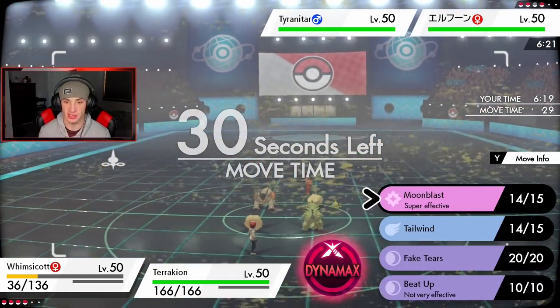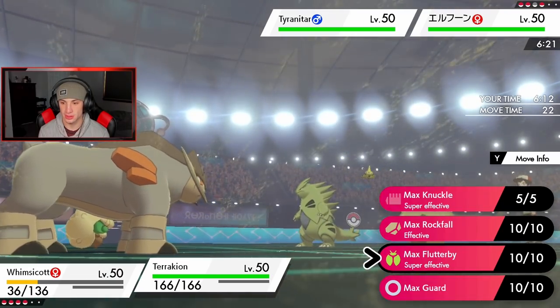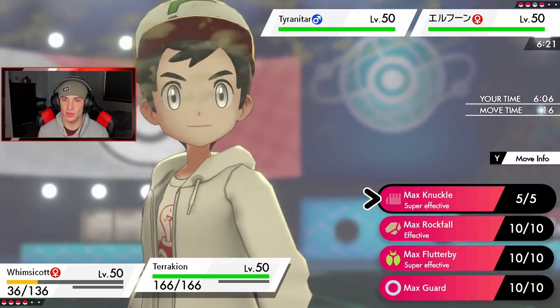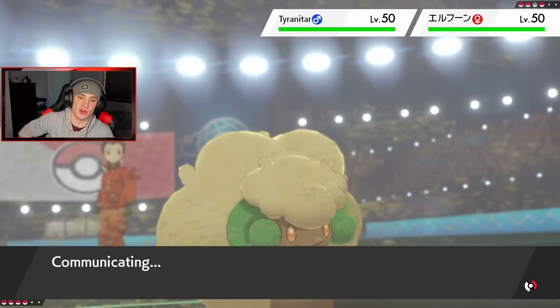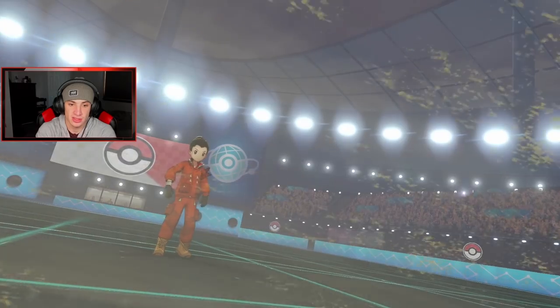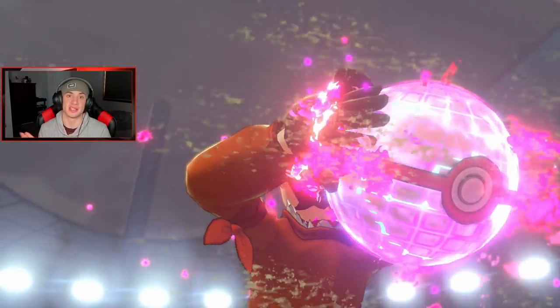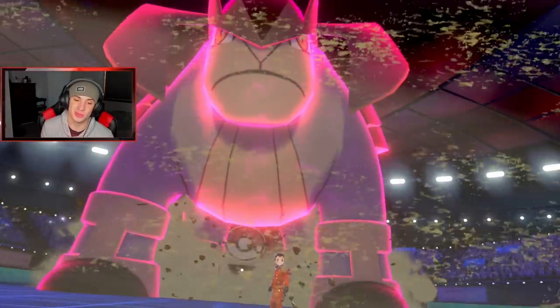When building Whimsicott Beat Up teams, make sure Whimsicott is faster than whoever has Justified so Beat Up goes off first. I'll show you right here — Terrakion is moving before the Beat Up boost. I'm taunted so I'll just Rock Slide for now. I don't want to waste Terrakion's Weakness Policy. He withdraws — Glaceon comes out. He made a swap to reset stats, probably saving Dynamax for Tyranitar. Beat Up triggers and Terrakion should get rolling.